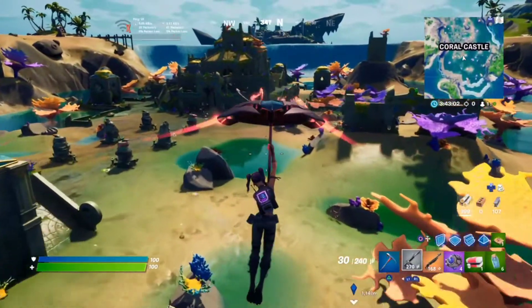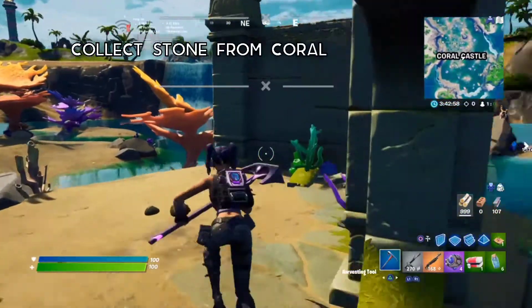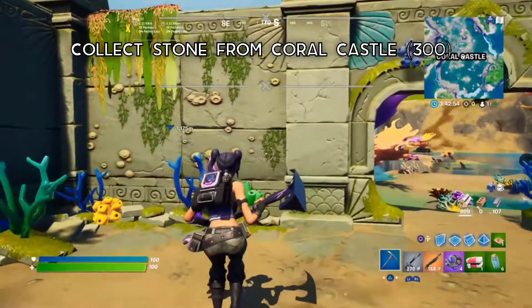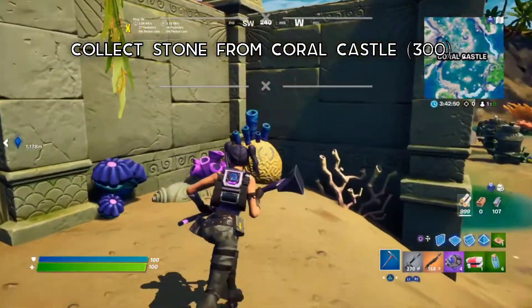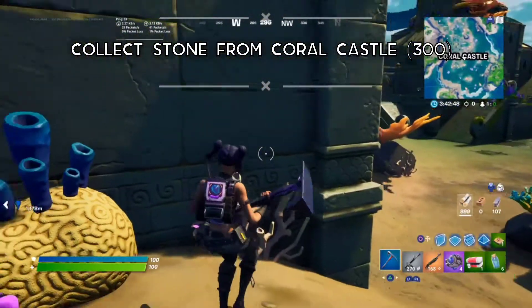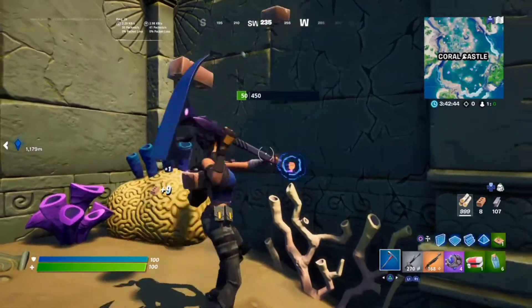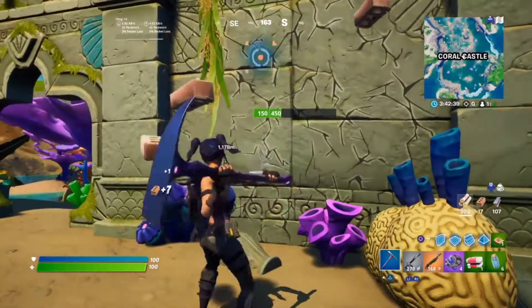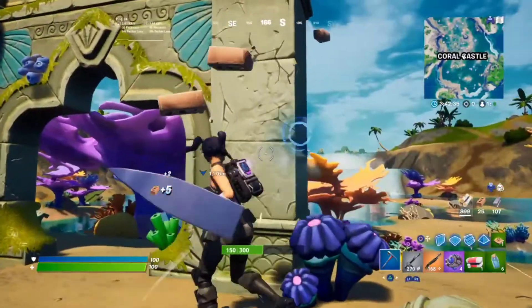Moving on to the next challenge: land at Coral Castle. The challenge is to collect 300 stones — gather or harvest 300 stones from Coral Castle. As you can see there's a lot of stone material here; you can come and break it. Gathering 300 stones from Coral Castle will grant you 25,000 XP.